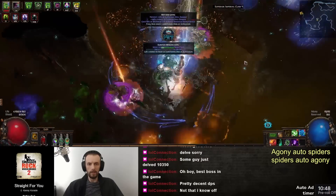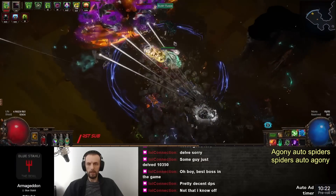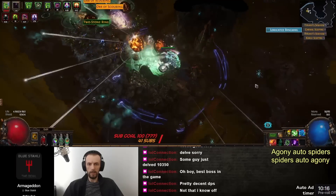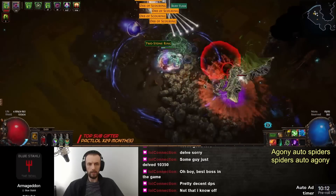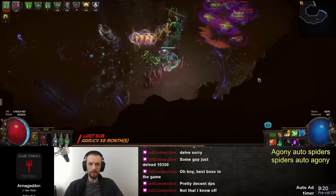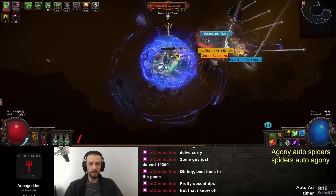It already has plus two to socketed minion gems, so essentially it could be a plus six, but not for Held of Agony because Held of Agony does not have a duration tag. At most it could be plus five if you can get plus one to all gems, then plus two to minions. Whenever you level your minions past level 30, they kind of have diminishing returns.